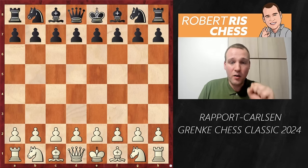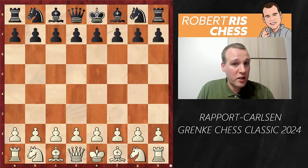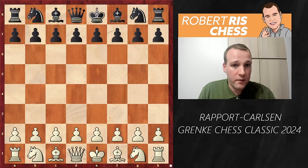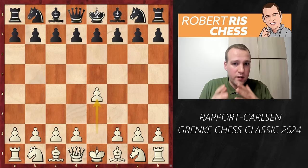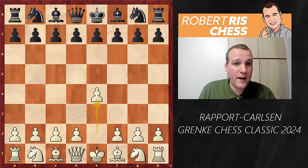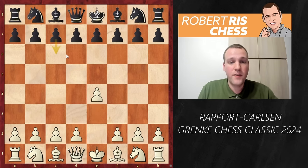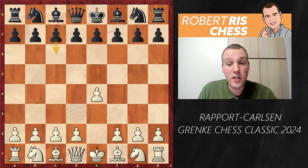Magnus is playing with the black pieces, so Richard Rapport is in a must-win situation. He needs to play for a win, and that's never easy — especially not when you're facing the world's number one. Rapport starts the game with 1.e4, not a surprise, as in the group stage he also played that move and Magnus went for the Caro-Kann but was suffering throughout and eventually lost.